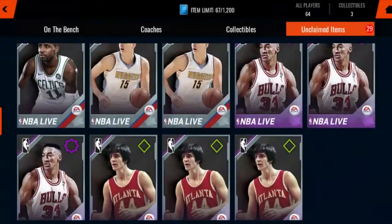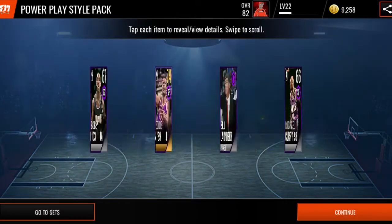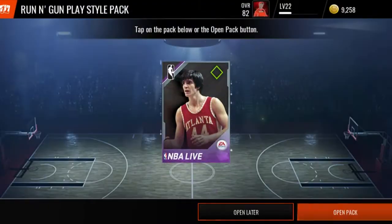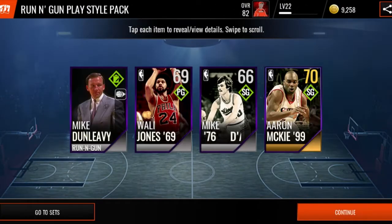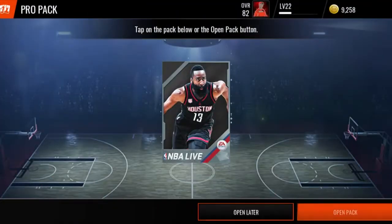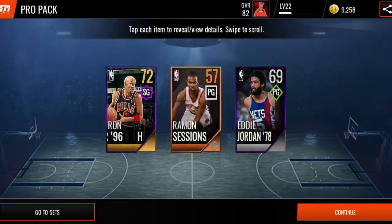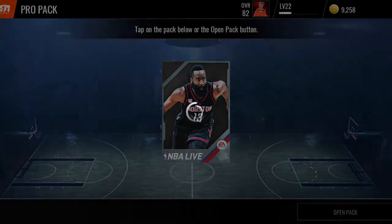Defensive play style - double gold. I need some elites, where is the red paint? I'm going to need some red paint one way or another. Come on now, EA. We got to go to collector's bag and open this pro pack. I thought we were going to have something good. Let's open some of these pro packs.